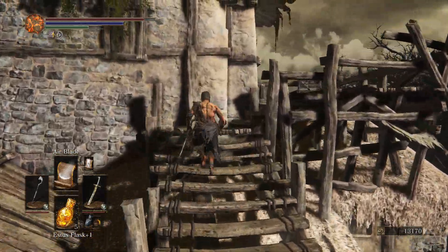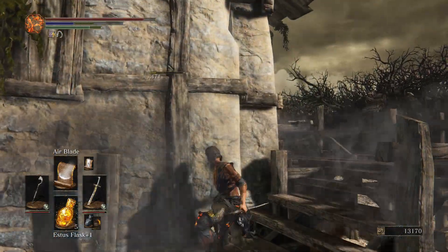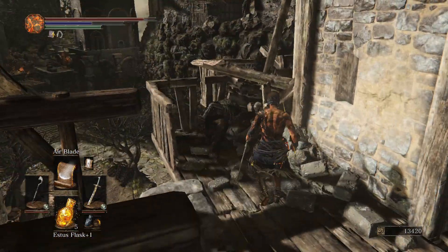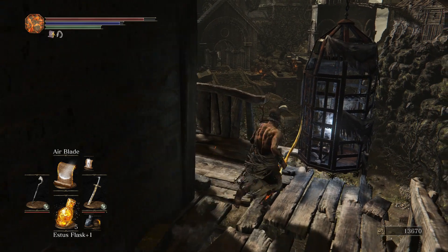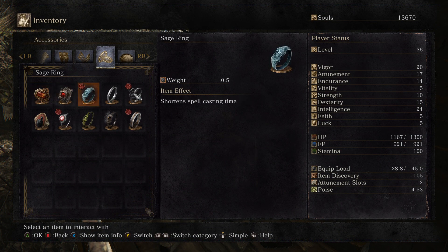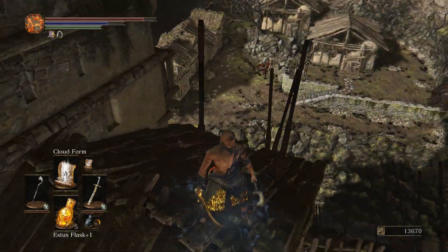Usually there are firebomb throwers up here but there aren't. Charred band - that screams pyromancy. Boosts all fire damage by ten. That door over there doesn't open from this side - if so I'm kind of upset. Please let this open. Dang it - I'm gonna have to backtrack so much to get over there.